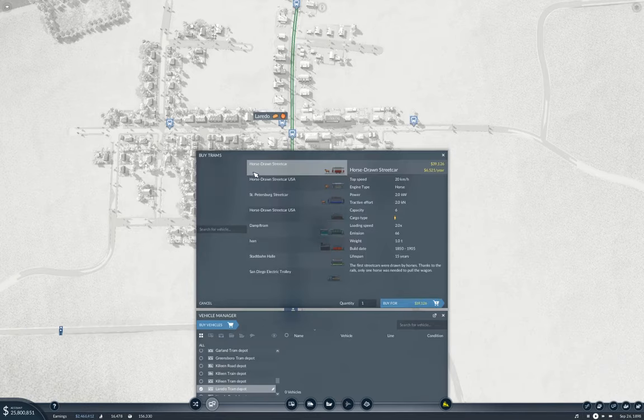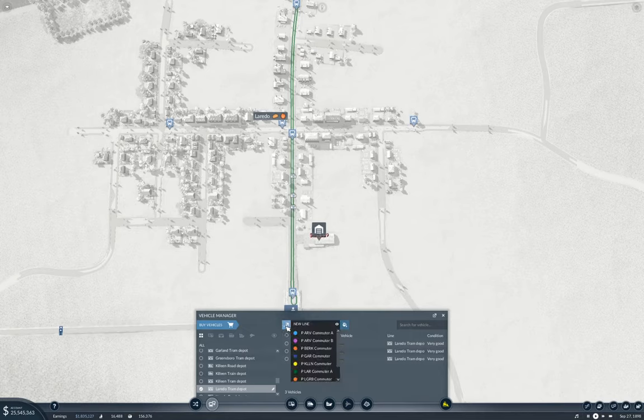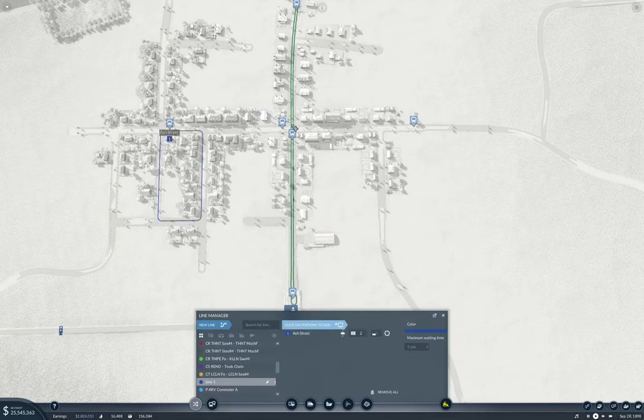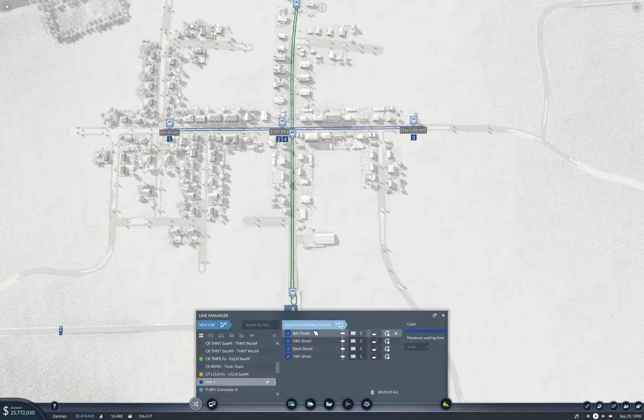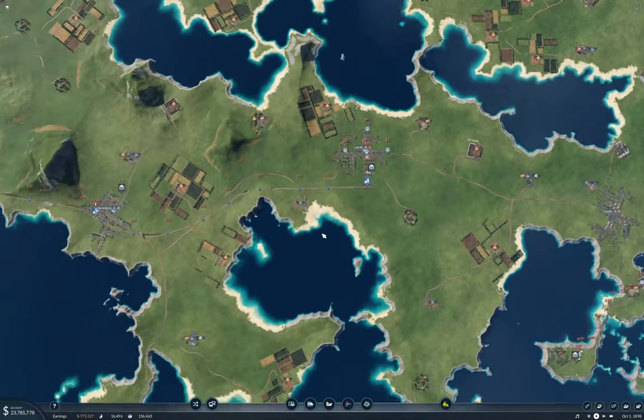Then we'll come along here and get three more of them and run the cross line. So this will be the Laredo Commuter B. Okay, so that should get that running. Now we need to come along over here, grab this line.